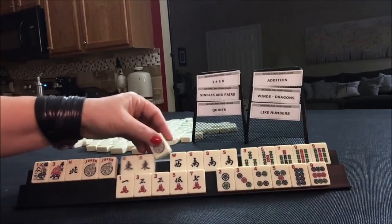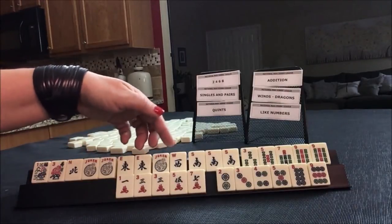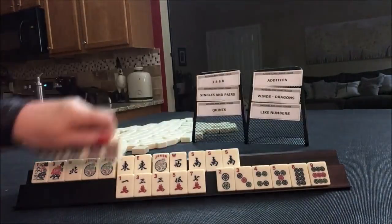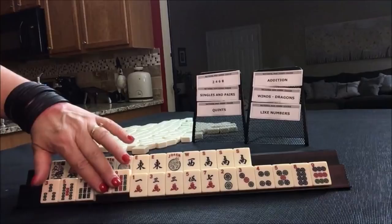I would probably put that there — pung potential, pung potential, pung, pung. We need a west, or an east, or north to be ready to win on that. Then down here, we need to do nine.